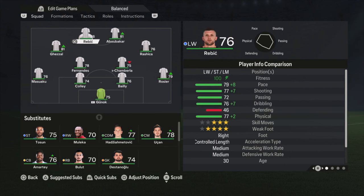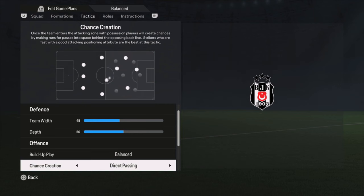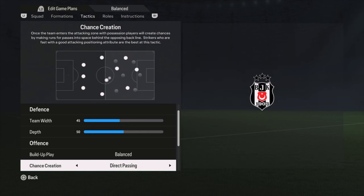Then we have Raybridge and Abu Bakar as the two strikers. The tactics for me: defensive style is balanced, team width 45, depth 50. Build-up play is also balanced. Chance creation is on direct passing, width 50, players in the box at five bars, and corners and free kicks are both two bars.